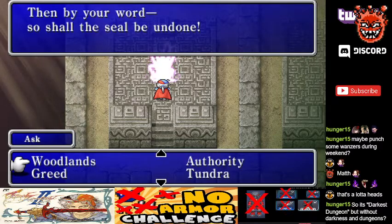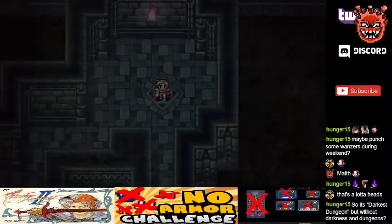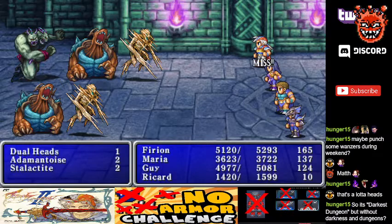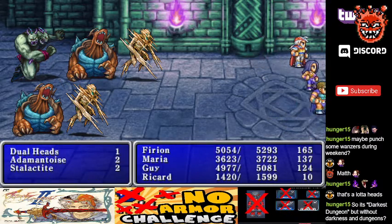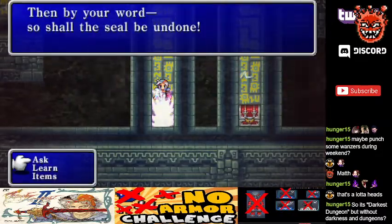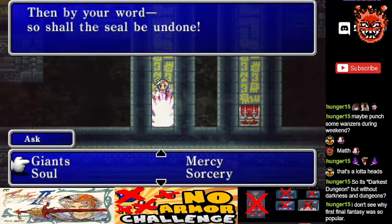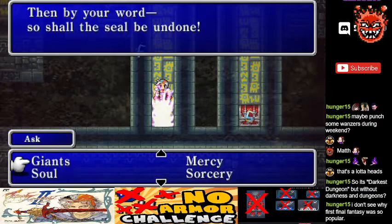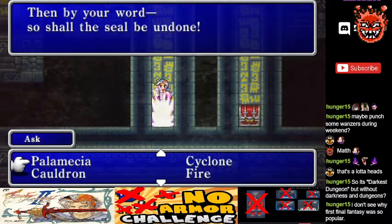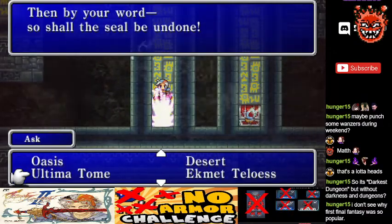Next we need to go with Thunder Cloud — go left then keep going down. I just want to run to save time. It's not as if the encounters are challenging. I mean, you have to understand the context — there was literally nothing else like Final Fantasy at that time. Dragon Warrior was a thing, but Final Fantasy was a rip-off of Dungeons and Dragons, and in video game format there was nothing like it.